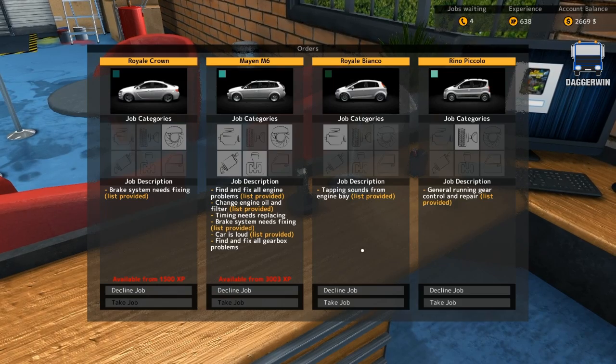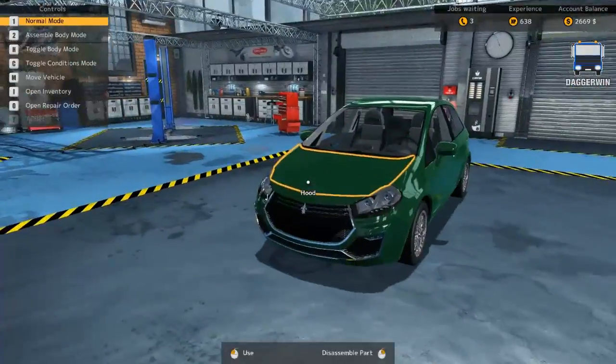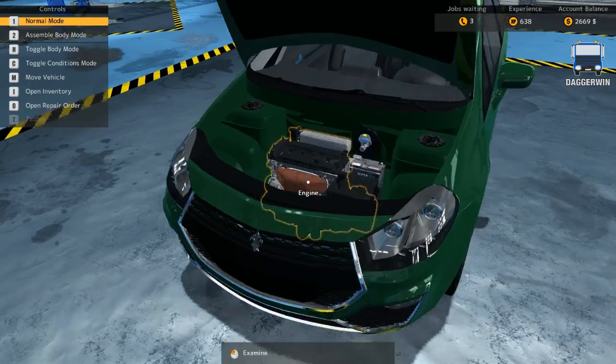On to the next job — tapping sounds from the engine bay. So we'll take this job, and hopefully this one will go a bit more smoothly. Here it is. We'll open up our repair order. Exhaust manifold cover — well that should be fairly simple, just the one thing there and very accessible as well.